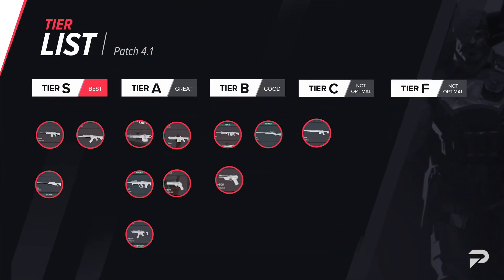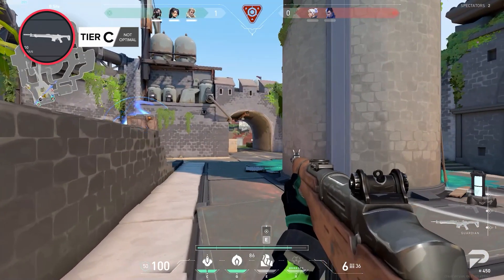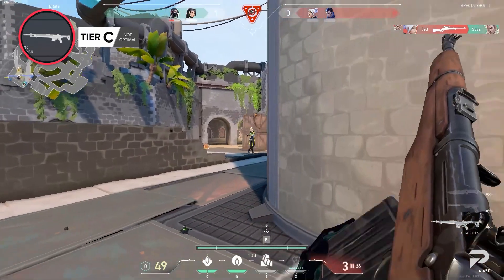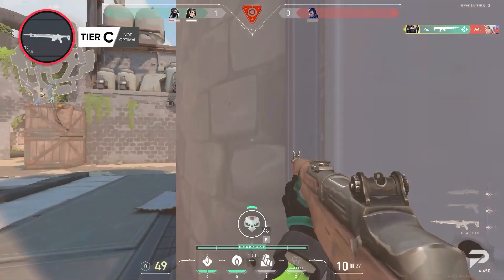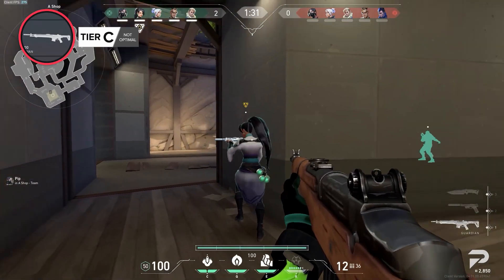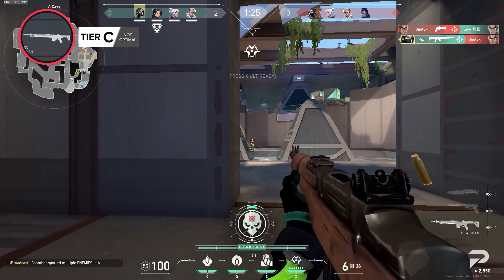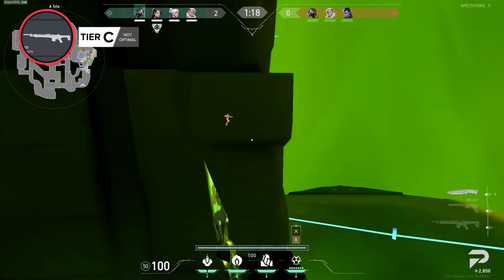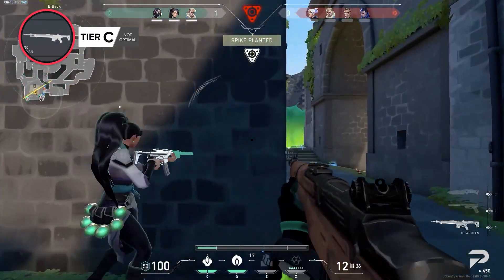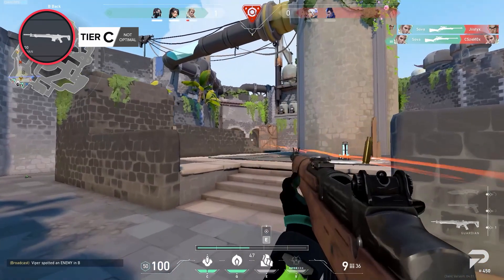The Guardian got a minor buff to start the new year to how its fire rate works when in ADS mode, making the gun a bit smoother to shoot when using aim down sights. But outside of that minute buff, the Guardian is not worth the buy when you can instead go for a Bulldog if you're short on credits. The range this gun aims to compete against is with the Vandal, Phantom, and Operator, and with the gun's low fire rate and high recoil, it's often going to lose unless the user is in a significantly better position. It's a high risk medium reward gun — not very reliable — and we don't recommend it unless you feel particularly crispy and are playing an agent with escapes like Jett or Chamber.